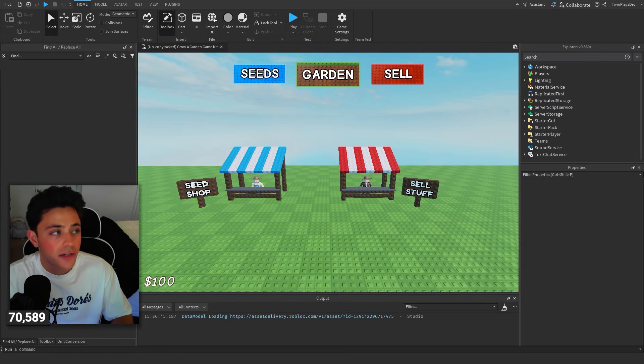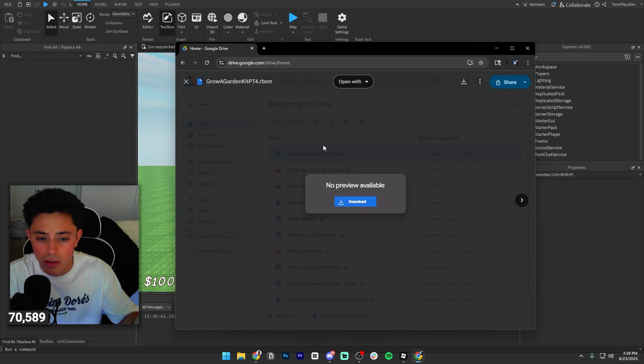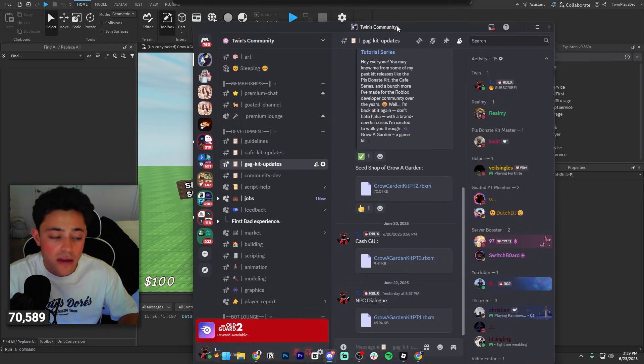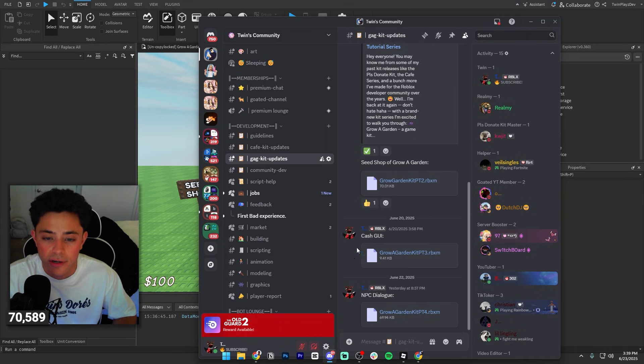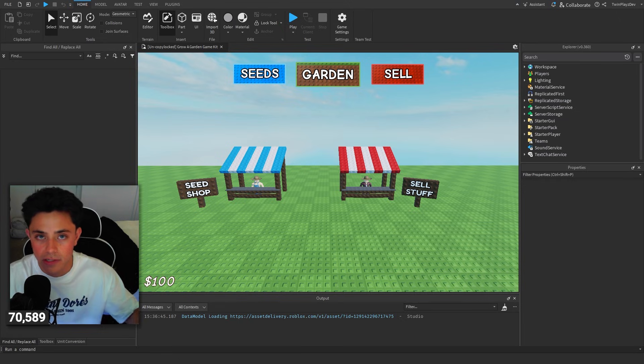If you've been watching, go ahead and go to the Google Drive link. You can use the Google Drive or join the Discord - I put it all in the Grow a Garden kit updates channel, and it's been there since yesterday or a few days ago. Those in my Discord will get it automatically, and of course I talk to you guys and help you out if you need help.